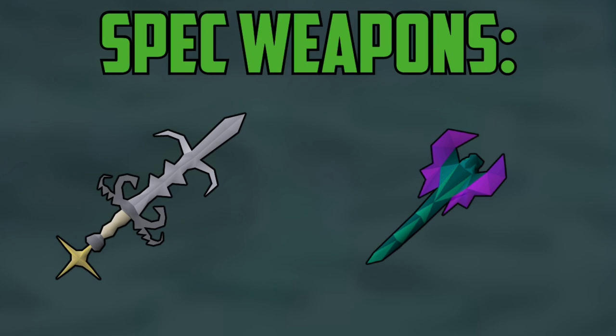We will get into the best weapons to use, but first the spec weapons. The only two options I would recommend using as a spec weapon would be the Zamorakian Godsword, which is an amazing weapon as its special attack heals you and restores prayer depending on your damage dealt, and if you can't afford that, use the Toxic Blowpipe spec as it also heals you. If you cannot afford either of those, then use the Magic Shortbow spec or the Arclight spec.